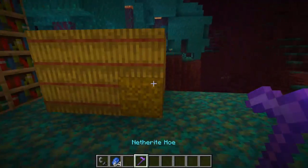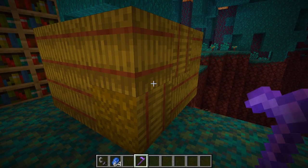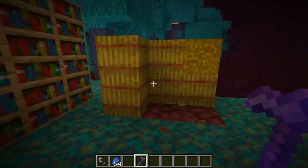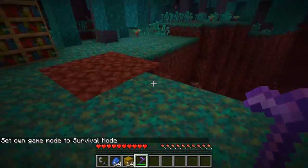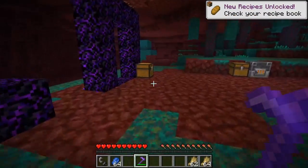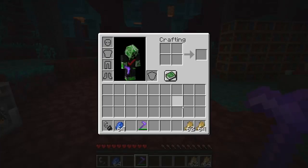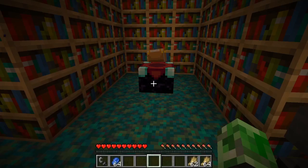If you want to trade with villagers using hay and you have a netherite hoe, let me switch to survival mode — as you can see it works out to be pretty efficient to get hay. You can make hay bales and trade with villagers, or make as much bread as you need, since bread is actually a good food source in Minecraft.